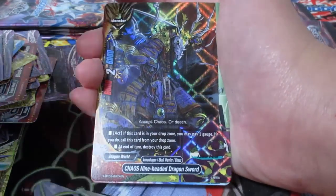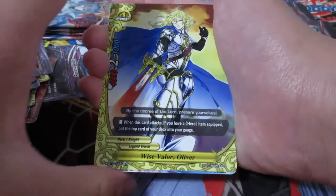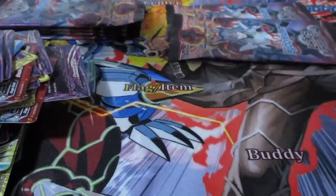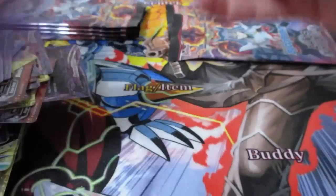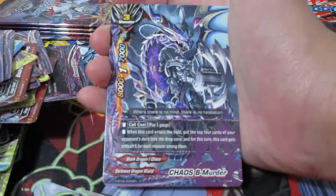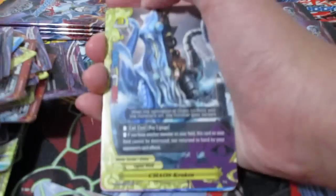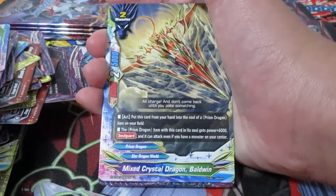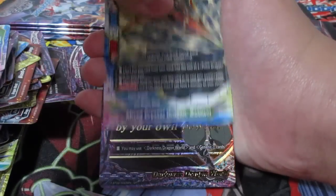Chaos Nine Headed Dragon Sword - wow, okay. Wise Balor Oliver. And Cosmo Salute. I haven't actually counted how many double rares and triple rares we've gotten. Can we get Hanako at the Toilet here? Chaos B Murder right here. Chaos Kraken. Le Guin. I saw something mixed - Crystal Dragon Balwin.